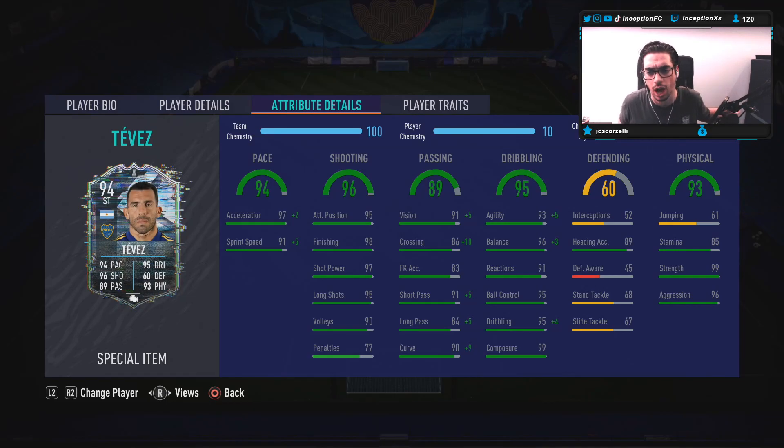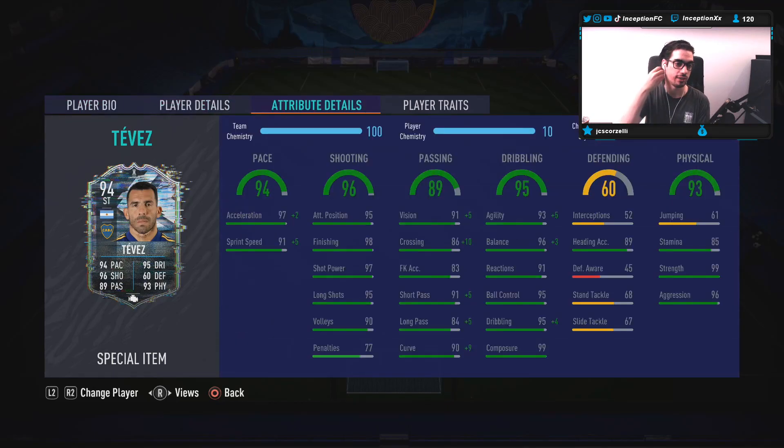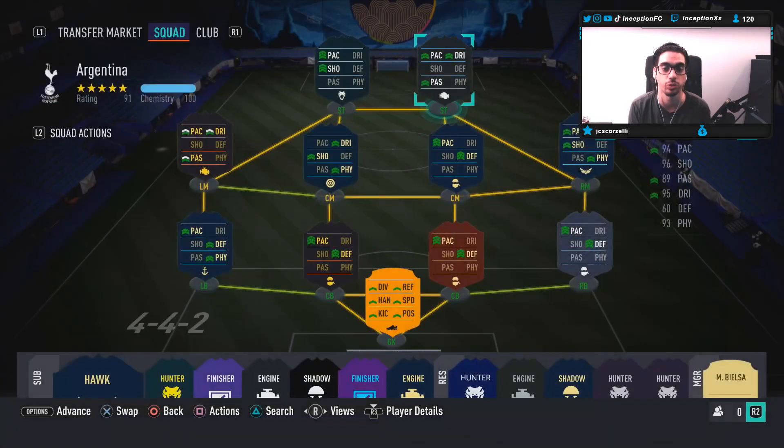Passing definitely looks nice. Dribbling is really nice too because of the body type that he has — very interesting to work with the short and balanced body type. Defending stats show an 89 for heading accuracy, which is helpful from time to time, but he doesn't jump much at 61. So with the 5'7" height, I don't expect a crazy physical presence. He does have 99 strength and 96 aggression to work with the pace, which is definitely a cool thing.